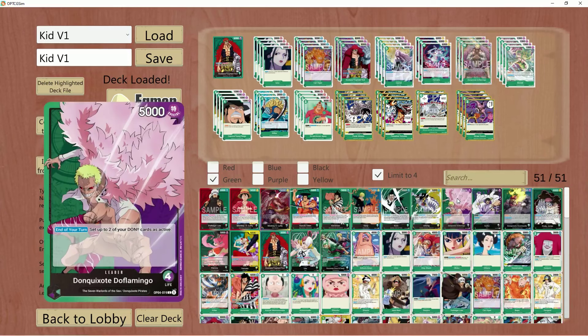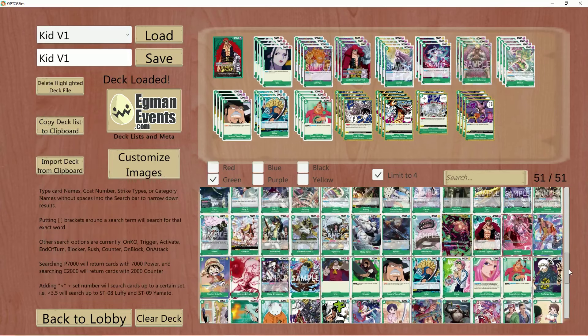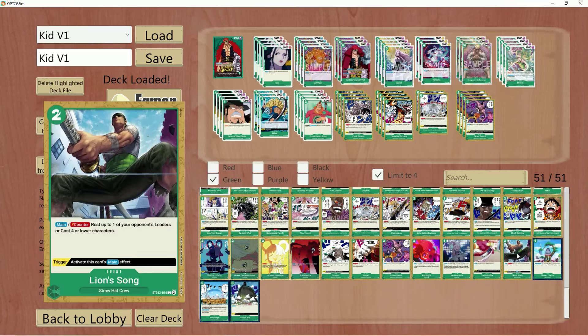We also have another card from what I think is a structure deck — ST12 — called Lion Song. It's a two cost that allows you to rest a four cost character or lower, or you can rest a leader, which is really, really good. It has a counter and a main effect, which is awesome, plus a trigger. This is crazy.